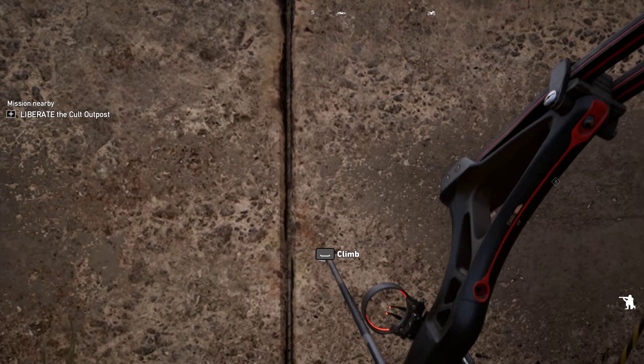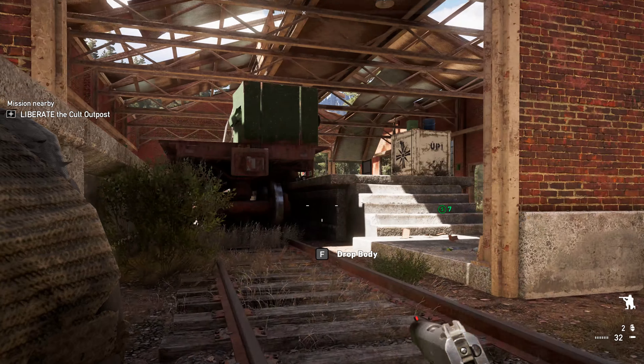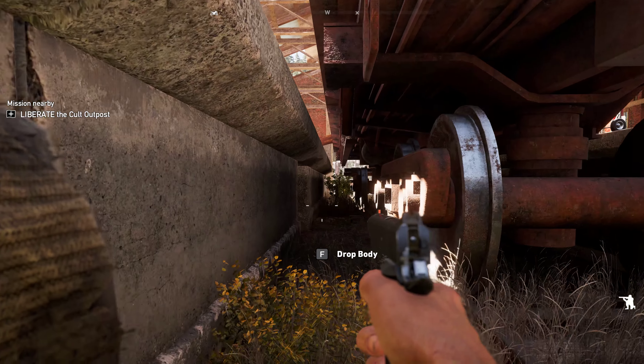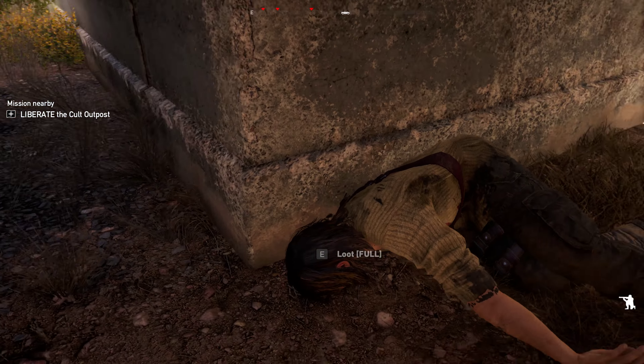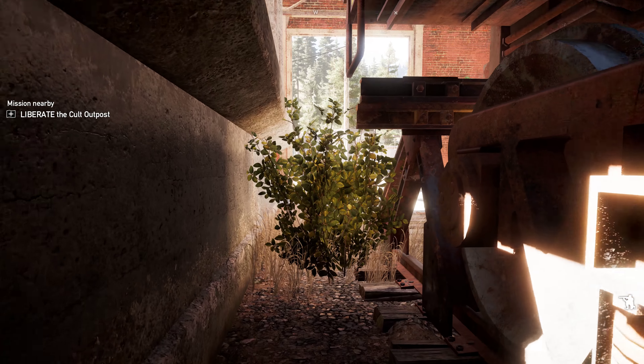Stand up, crouch again, and drop this body right there. Then move through here and take out another guy — he's going to be right up here on the right side, and we're going to do a ledge takedown. It'll look like you're getting spotted, but you won't. Go ahead and ledge takedown this guy.